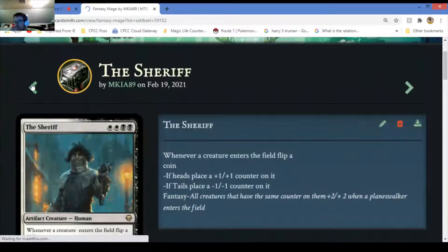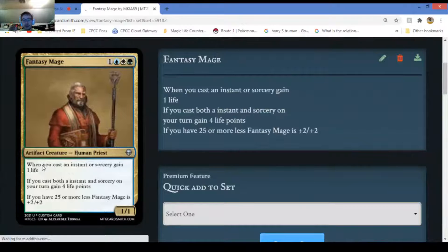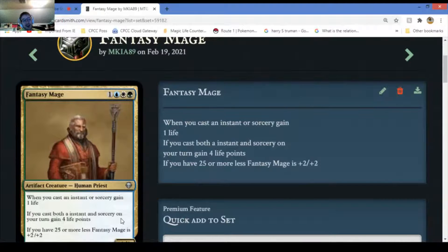Fancy Mage - whenever you cast an instant or sorcery you gain one life. If you cast both an instant and a sorcery on this turn you gain four life points. It basically makes you overpowered because if you cast a sorcery on your turn - obviously you generally can only cast sorceries on your own turn, but some cards allow it any time. If you have 24 or more life points it gets plus two plus two - so it's a 3/3 creature.